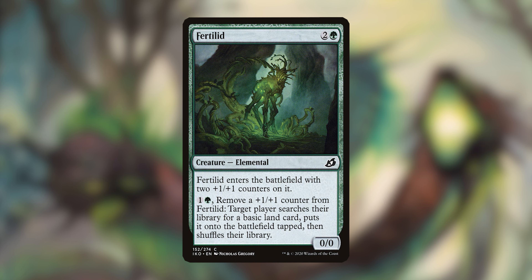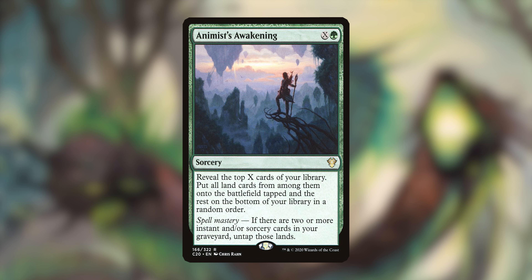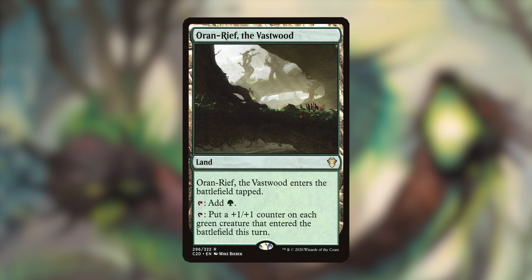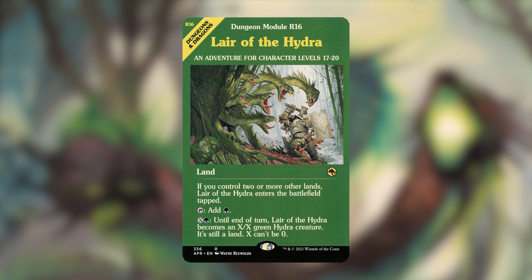Fertilid has counters on it — you can remove plus one, plus one counters to search for lands. Elementalist's Palette gets overlooked, but in this deck, whenever you cast a spell with X in its mana cost, you put two charge counters on it. It taps for any color of mana and also taps for colorless to spend on X spells, so it just gets bigger every time you cast an X spell. Animist's Awakening is a must-have — reveal the top X cards of your library, put all lands from among them onto the battlefield tapped, then shuffle. With Spell Mastery, you untap those lands, and you get a Hydra if Zaxara is out. Finally, Oran-Rief the Vastwood taps to put a plus one, plus one counter on each green creature that entered this turn. Novagen Heart of Progress puts a plus one, plus one counter on each creature that entered this turn. And of course, Lair of the Hydra can turn into a Hydra for the turn — great utility.